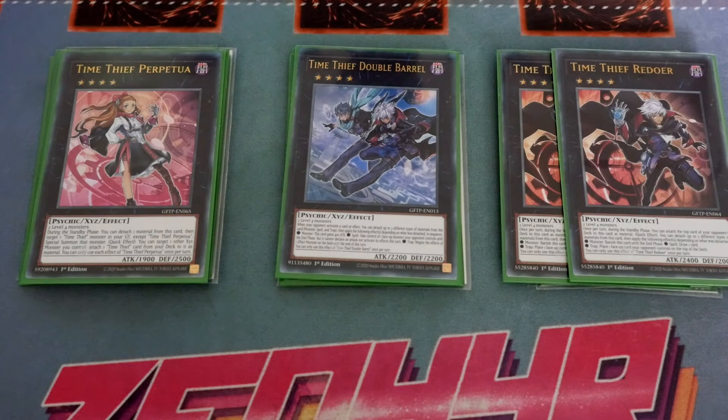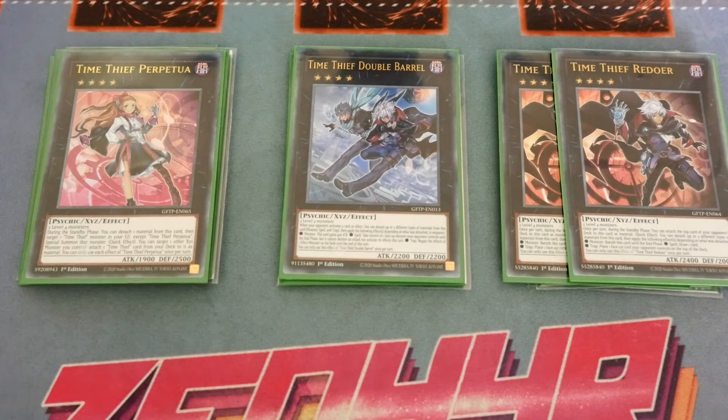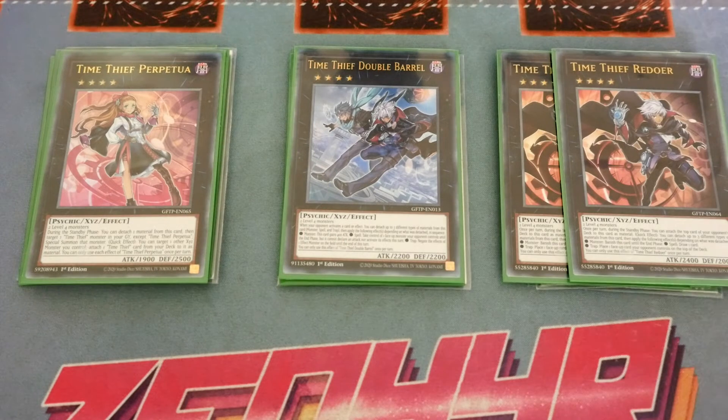We already know what Perpetua and Redoer do. The issue with Double Barrel is the best effect needs it to have a trap, so unless you're using Perpetua to put a trap on it or using Shade Brigadine to make it, it can become restrictive. There's also no way of using the spell as material unless you're attaching it with Perpetua or Fly Back, which we don't play. Which is why Redoer is a little bit better.